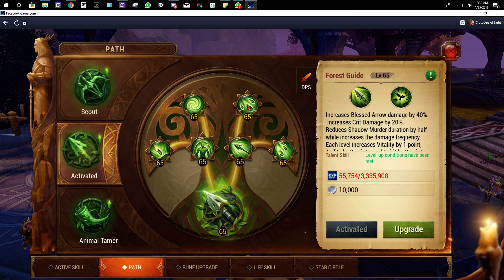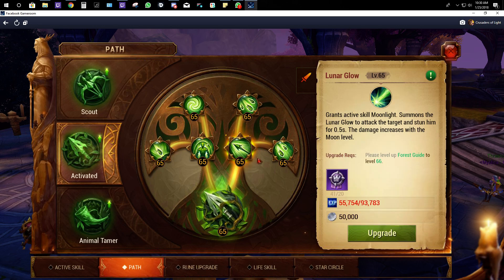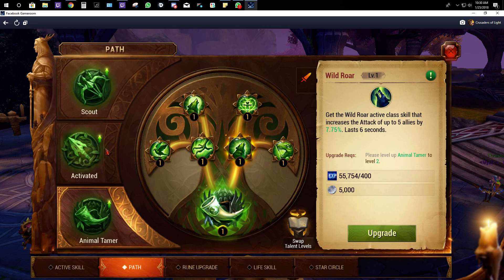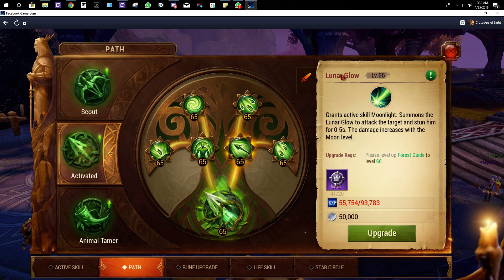We're gonna focus the right side, which I think is huge. This is the Forest Pasca — for Animal Tamer it was Roar, which gives the 8% crit, but for Forest Guide we're gonna focus on Lunar Glow. Lunar Glow is really cool — the animation sparks a little lightning that hits the target, damages it, and stuns it for about a second. That's the path skill you get for going Forest Guide.